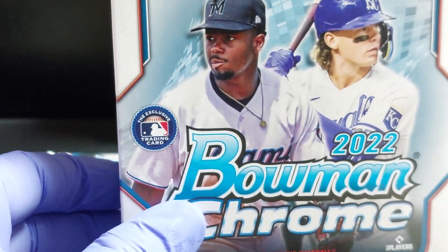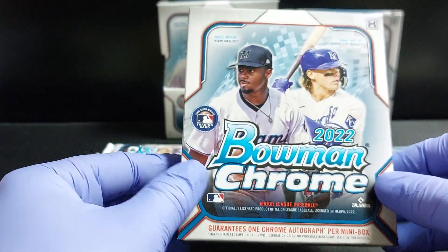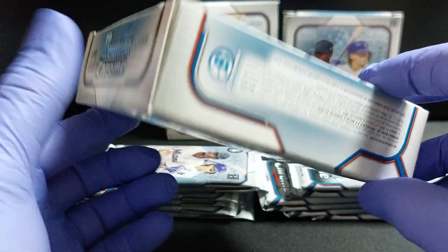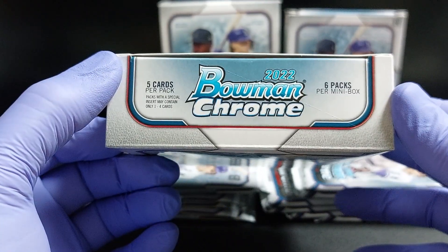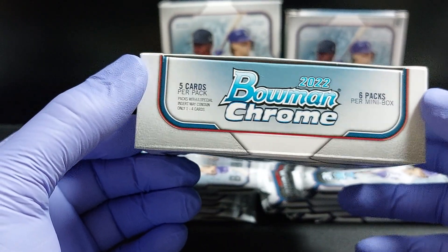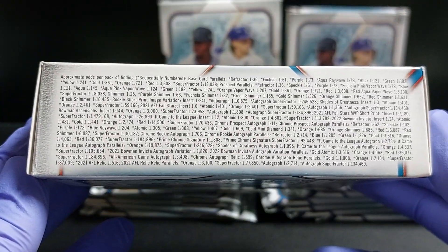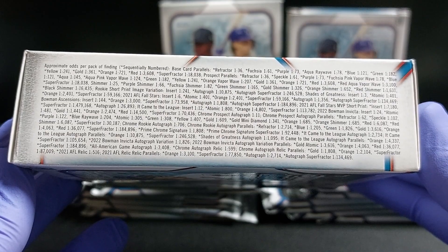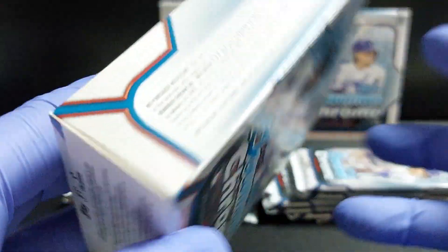Zoomed in a little too much — there we go. All right, so the mini box: five cards per pack, six packs per box, and we have two of them so we got 12 packs. Should be a couple autographs. There is the fun — we got a lot to go through.